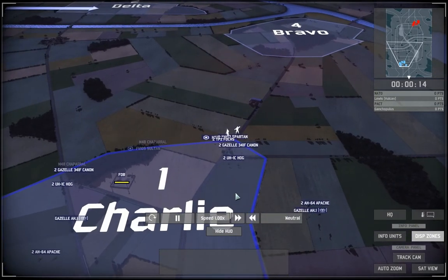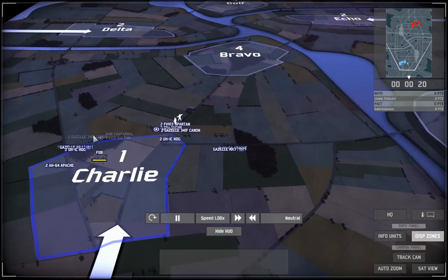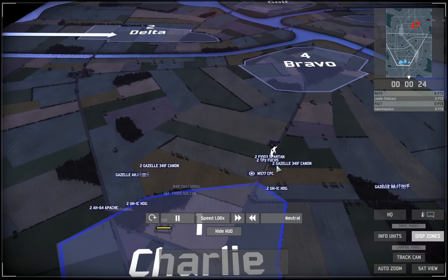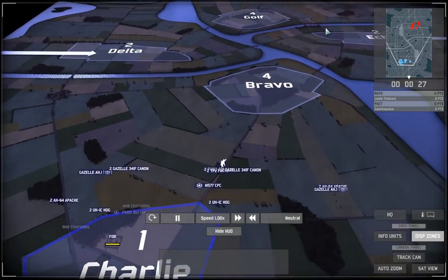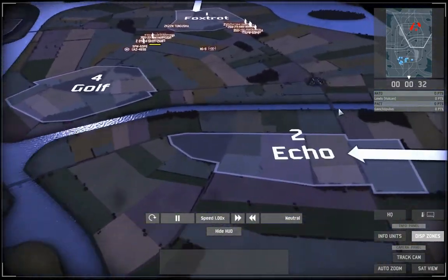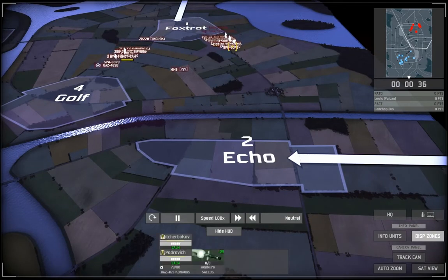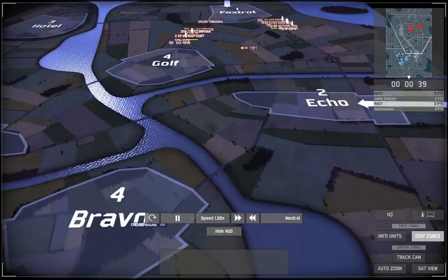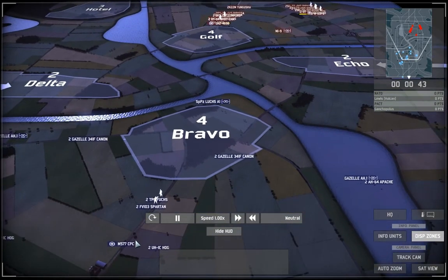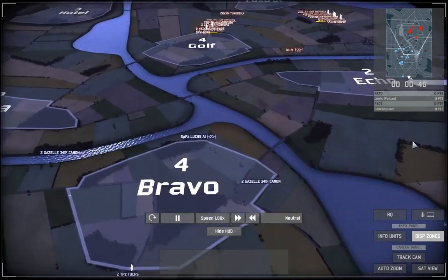The game has started now. Basically what I'm doing is splitting up my forces — I've got two Apaches with a Gazelle going on the right side and a Gazelle with two Apaches going on the left side. The Gazelles with Hogs are pushing straight up the middle towards the two bridges at Golf and Echo. I didn't know at the time, but that's the way he heads, so I get an instant advantage. I also forgot my ground recon in the middle and bring that in afterwards.